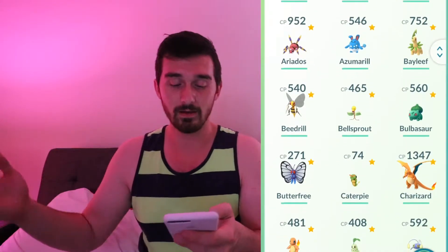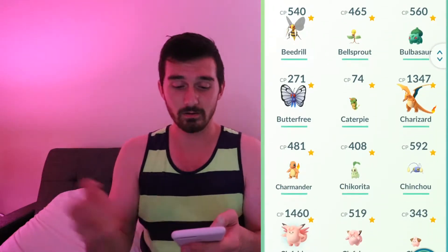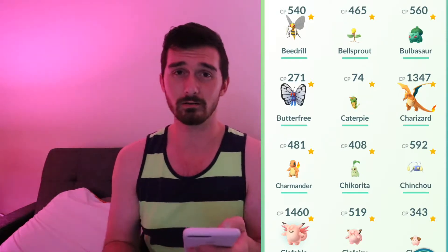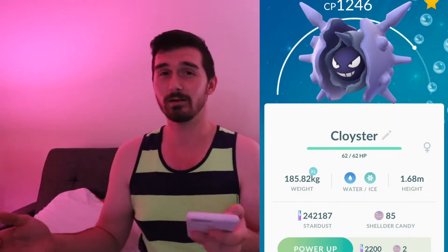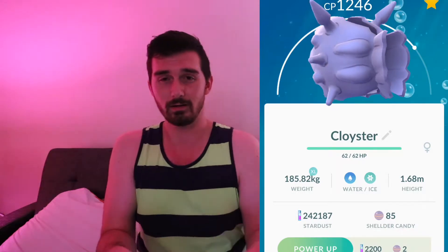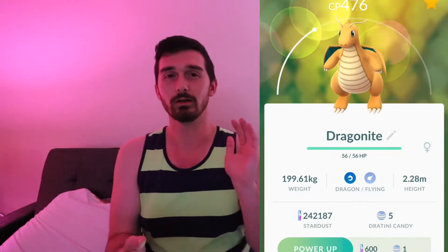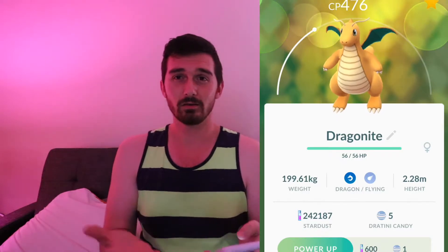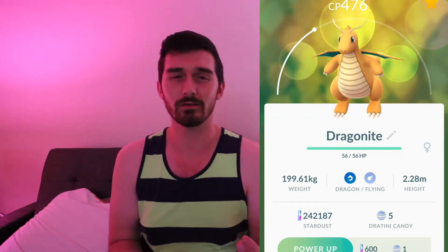So Aerodactyl, Azumarill, Bayleef — I have all of the second generation starters. I've got my Charizard. I have a Venusaur; I don't have a Blastoise yet because for some reason getting water type Pokemon in my area is extremely hard to do. Cloyster — I am extremely proud of this Cloyster because I hatched like four or five different Shellder eggs and that allowed me to get one before anyone else that I know had one. Now I'm sure a lot of people on the west coast have Dragonites and Dratinis galore, but they do not pop up here very often at all. Everyone freaks out when they see a Dragonite, so the fact that I have one is just like a rarity around here. A lot of my other friends have maybe one out of the three evolutions, but I have the Dragonite.